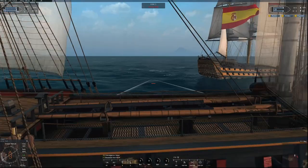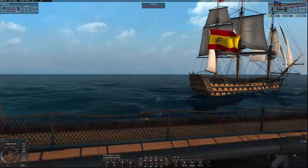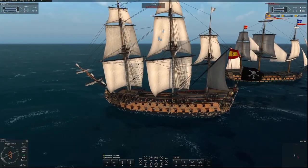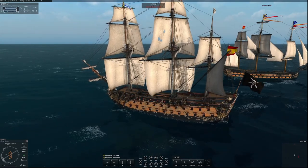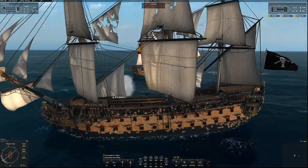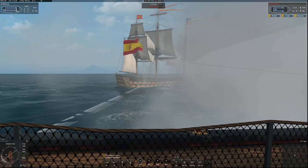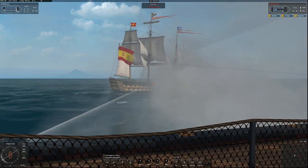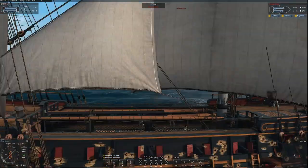I have been in over 30 port battles since this patch was implemented and I have yet to find one participant — friendly or otherwise — who died through the broadside. That's how extreme and radical the game has shifted — no one dies through the broadside now. If you're in a first rate fighting a fifth or fourth rate, yeah, you can kill them through the broadside because their hit points are so much less. But otherwise you just have to do the rakey-rakey, leaky-leaky, or board them.